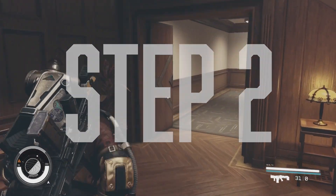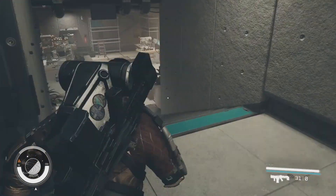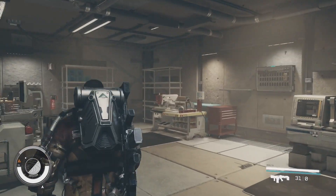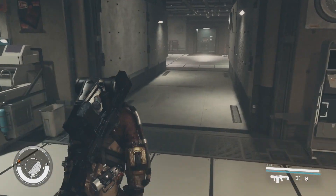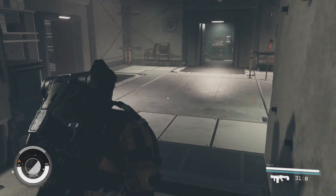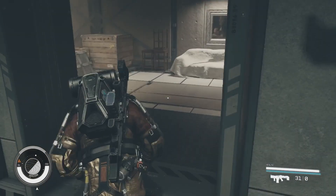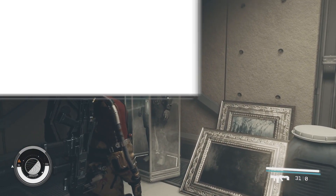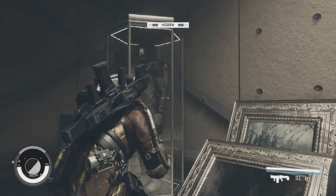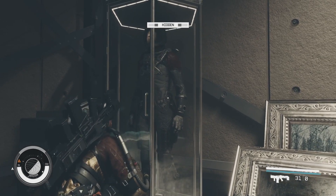Step two: now you're at the Lodge, follow my exact path to the storage area. Step three: now that you're in this little storage room, you'll notice a full suit with matching helmet and a pack on a mannequin.